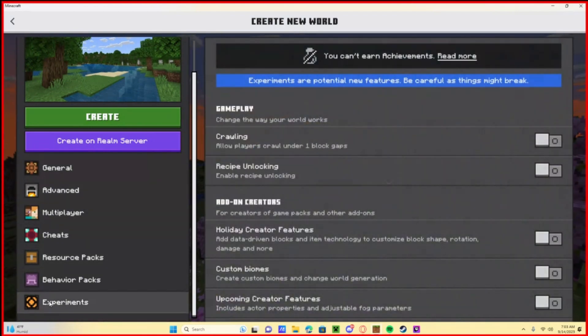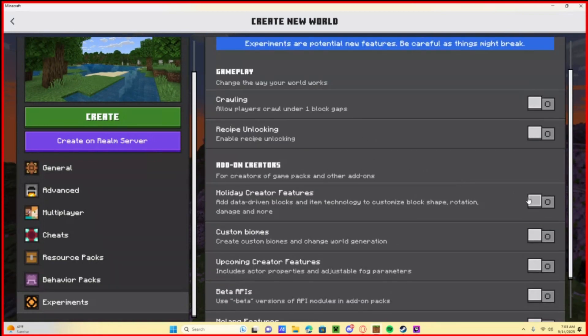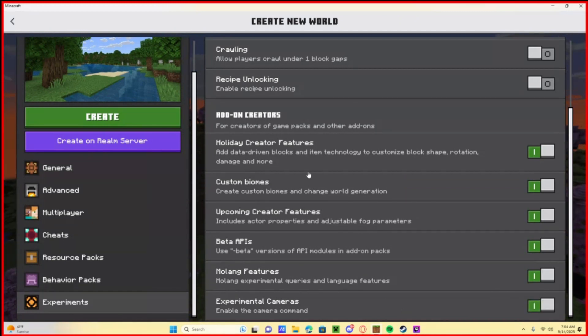Go down to the Experimental Settings at the bottom. Make sure you do this before you apply the packs or the behavior pack, otherwise it will not work correctly. Turn on Holiday Creator, Custom Biomes, Creative Features, Beta APIs, Molang Features, and Experimental Cameras, because the add-on uses these features.